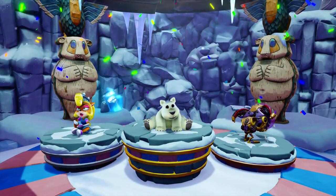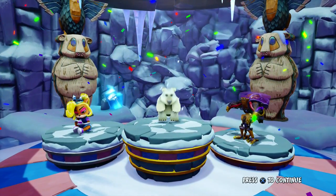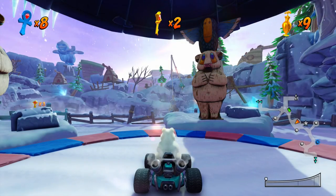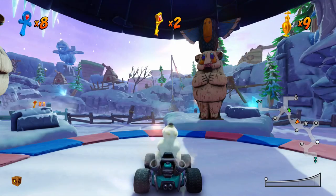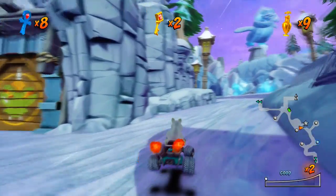He just hangs out — oh, there's Princess Coco and Robo Cortex. He's so cute, he does a little roll. He's so adorable. Congratulations, you win a trophy. Okay, congratulations — you've unlocked a new sticker. It's Polar. I love it. We are going to head to the next track.